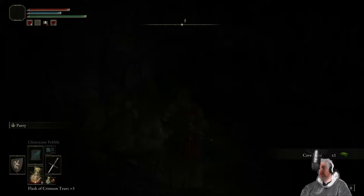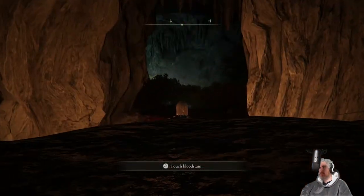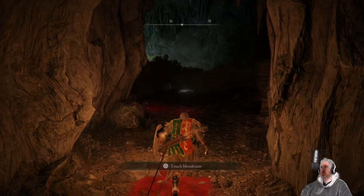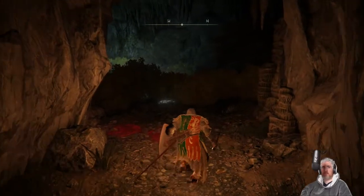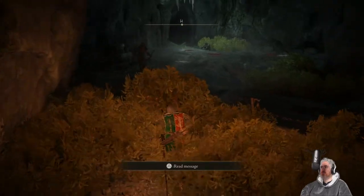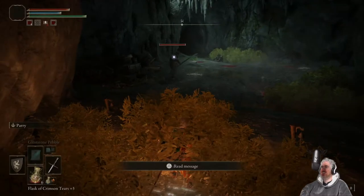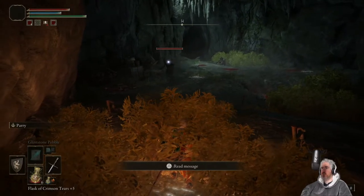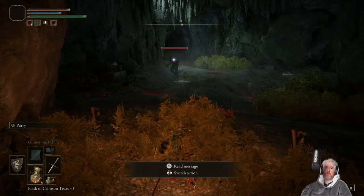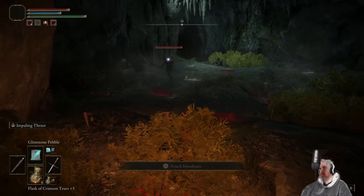That's an NPC — his name is Patches. He's appeared in a bunch of Dark Souls games and he is usually the character who screws you over. His recurring trick is pointing out some treasure and saying he's too weak to get it but you could definitely get it. You go to get it and he traps you down there with a big monster. He's hoping you'll die and he can steal it off your corpse. But you make it out, and then he's like, ha ha ha, it was just a prank bro. If you don't kill him, he turns into a merchant.